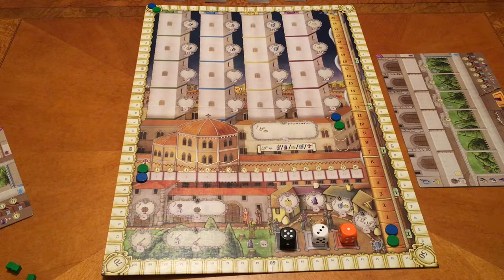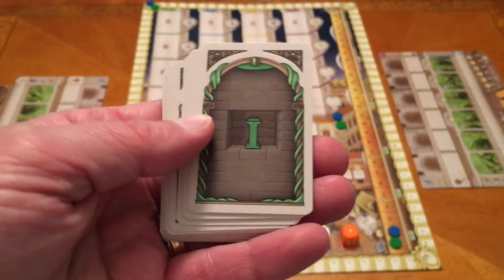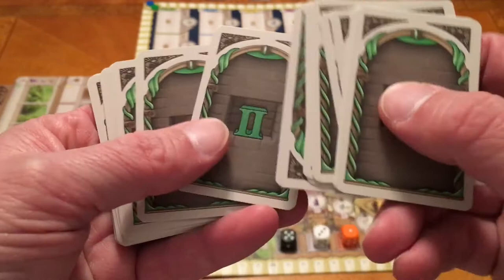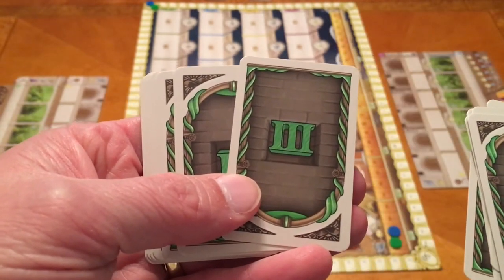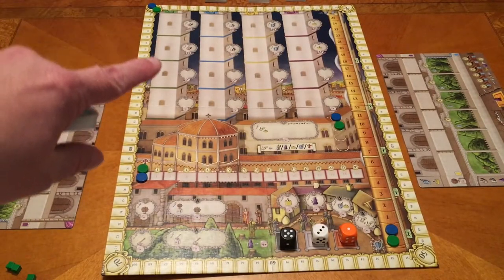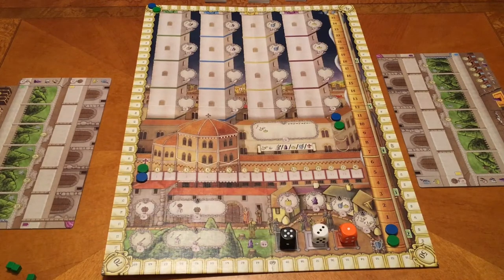For round setup, we draw four development cards from the top of each of our decks and put them in the appropriate spots on the tower. We have four decks in four different colors: green, blue, yellow, and purple. They're divided up — rounds one and two use the ones, three and four use the twos, and five and six use the threes. Each tower has four slots, so we fill them with the first four cards of the appropriate level.